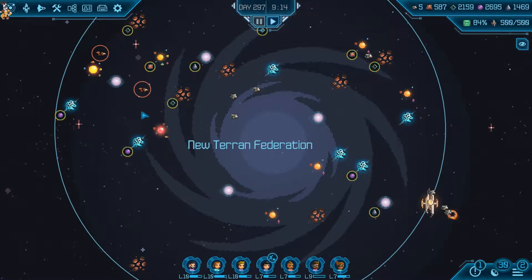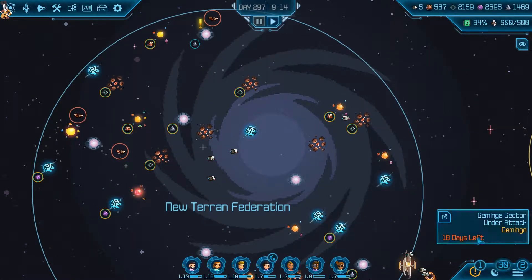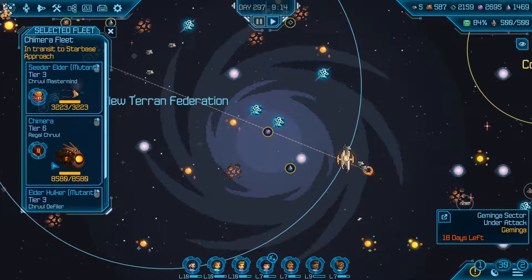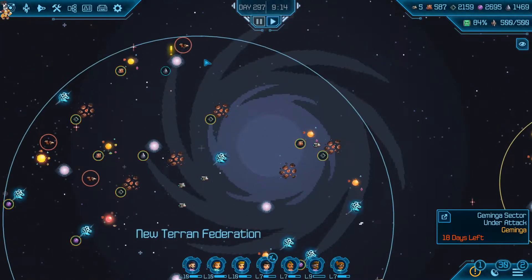Hiya folks, and welcome to our next episode in our Halcyon 6 playthrough. Exciting things that are happening right now are we've got 18 days to go and get this. This thing is moving at a snail's pace towards us with the giant tier 6 monster attached. Slightly concerned about it, but should probably be alright.